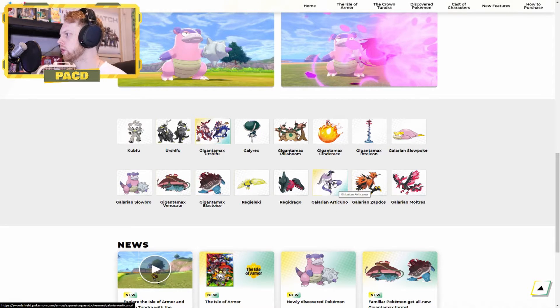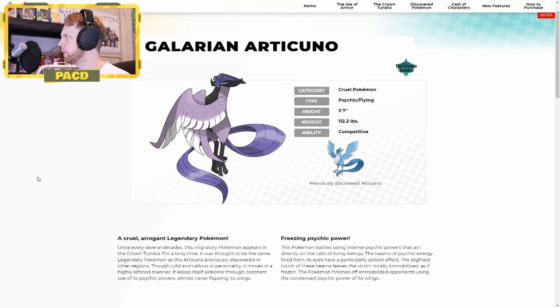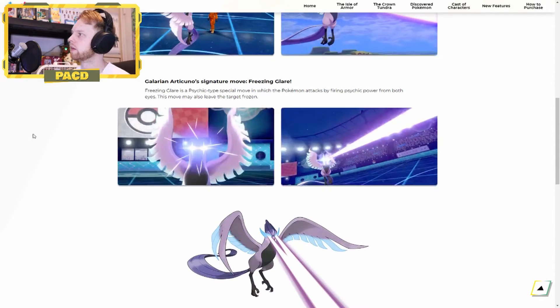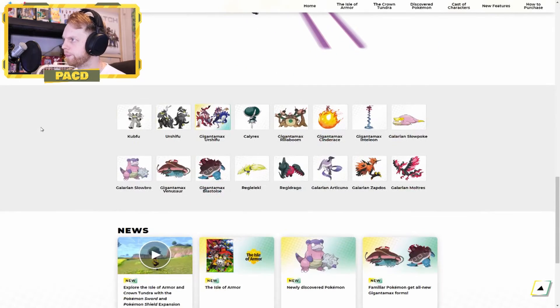Let's move on to the Galarian Legendary Birds. We got Galarian Articuno — Psychic Flying this time around, so it loses its Ice typing and gains Psychic. I think that can be pretty fun. Galarian Articuno's signature move is Freezing Glare — a Psychic type special move in which the Pokemon attacks by firing Psychic Power from both eyes. This move may leave the target frozen. So it has Ice coursing through its veins but it's not considered an Ice type Pokemon. Very interesting. It might be my favorite out of the three — Articuno's usually one of my favorites anyway, close tie with Zapdos.